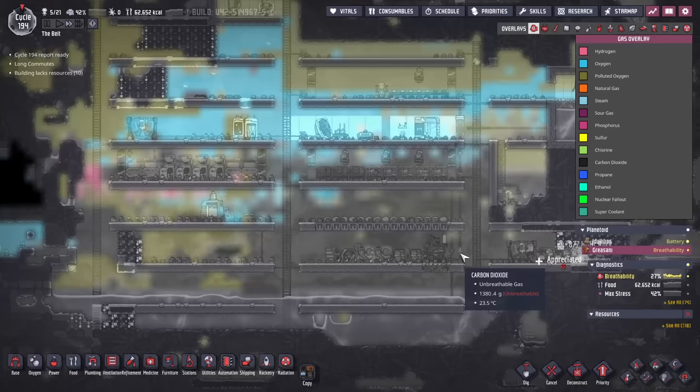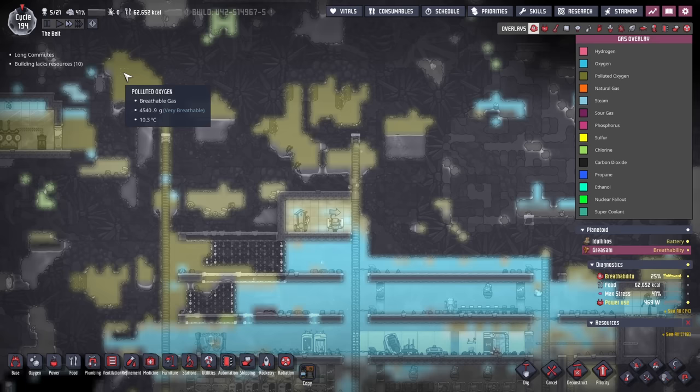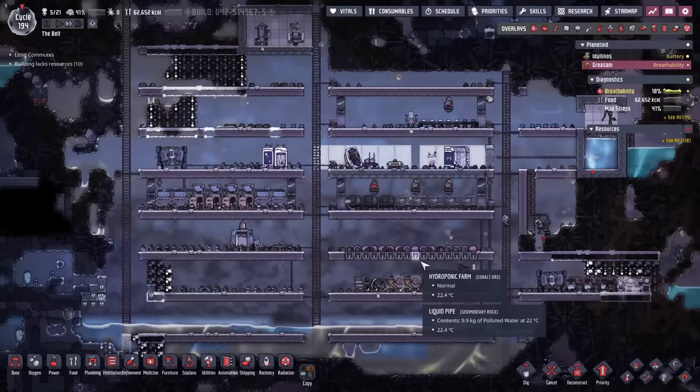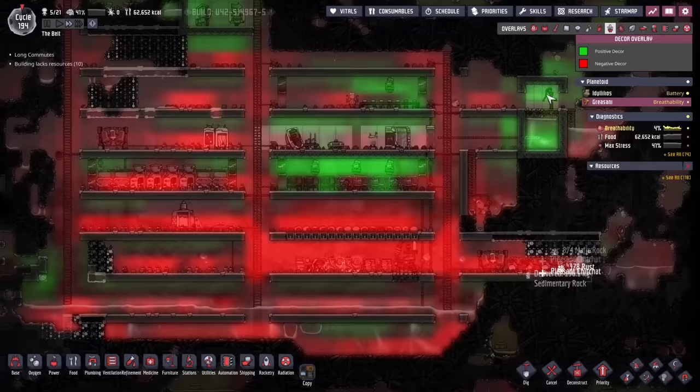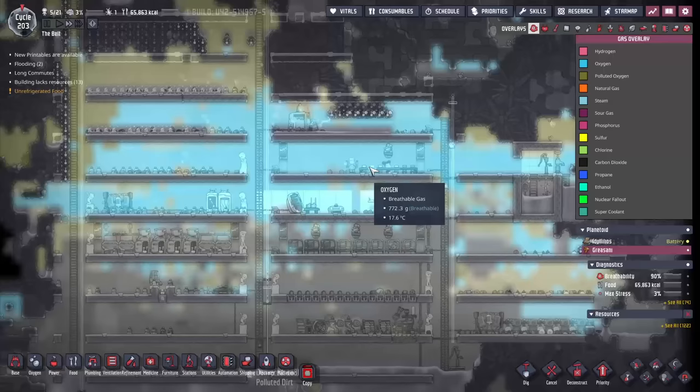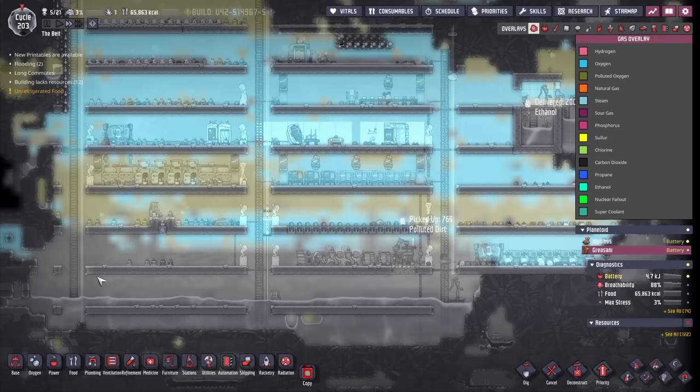We'll slowly skim off the carbon down here and get rid of some of it. Oxygen is getting cleaner, and we'll just keep pushing it out. We'll also break into new locations of polluted oxygen with very high density that will need to be converted. We want to make sure they sleep in oxygen and not carbon dioxide — slowly steps forward. Our facility here is growing and getting bigger. Oxygen is looking much better; we've managed to clean out a lot of carbon dioxide.